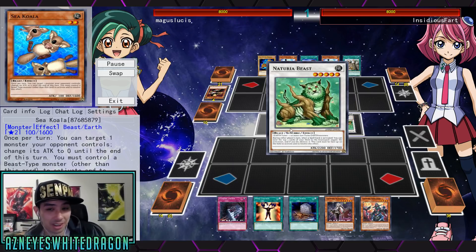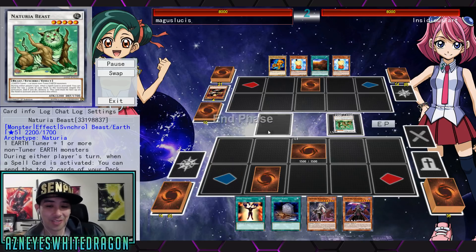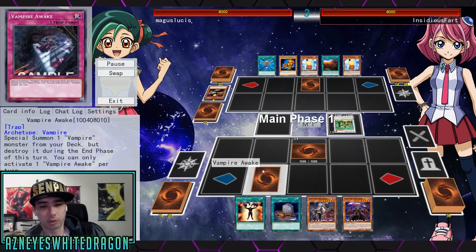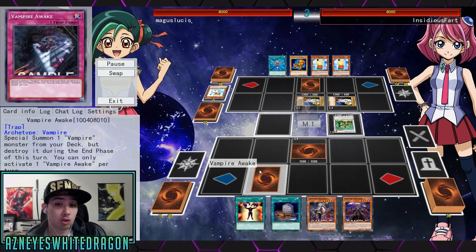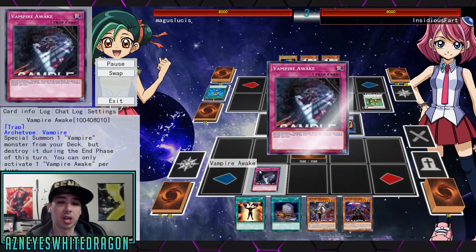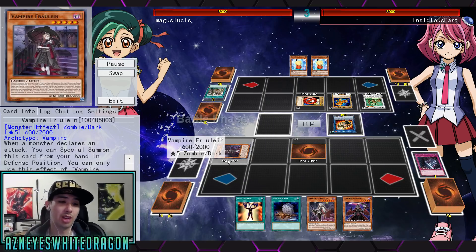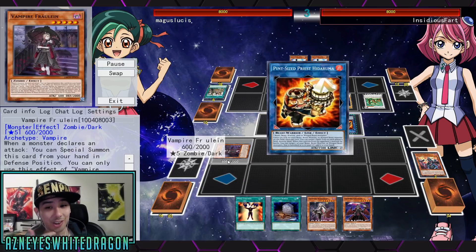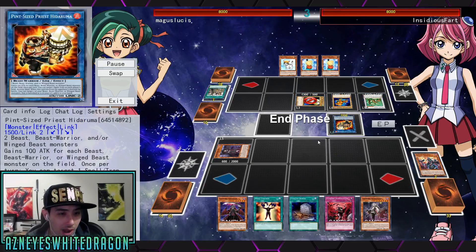Okay, so this is a vampire source versus an older deck. I want to focus on the newer cards. Vampire Awake — this is a new trap card that says special summon one vampire monster from your deck but destroy it during the end phase; you can only activate one per turn. That's still a really good effect, just get out whatever you want. That card is really spicy.